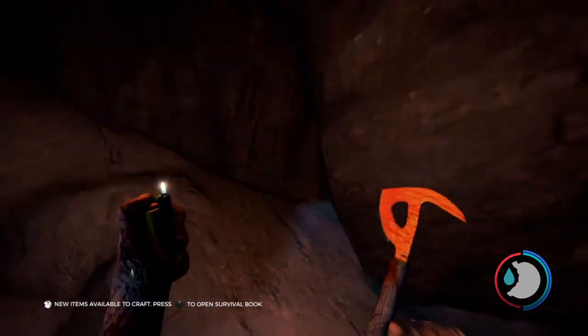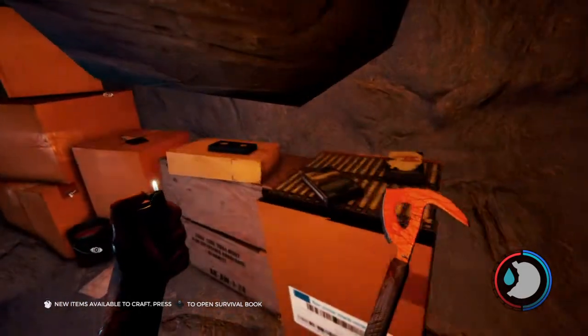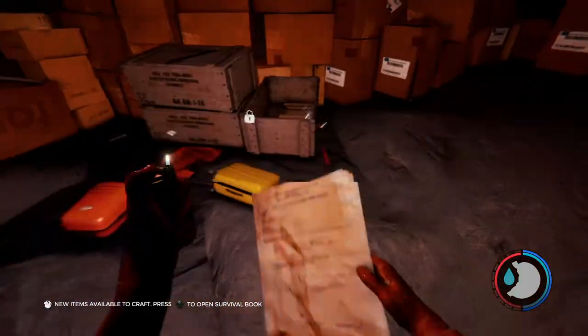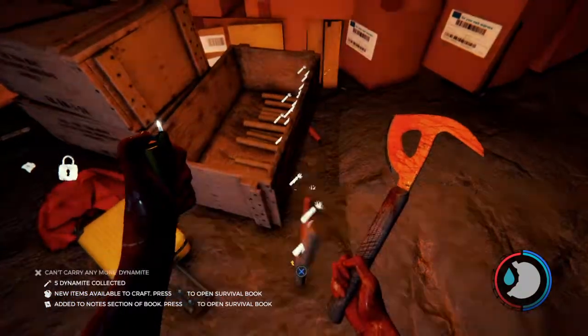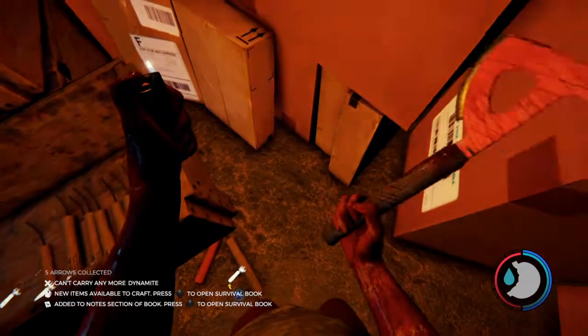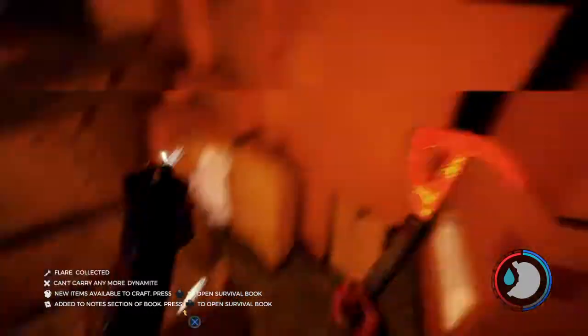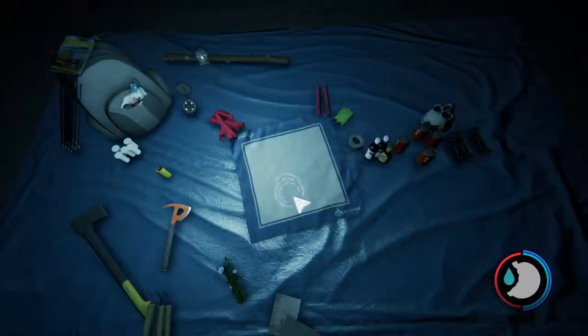You're going to see an opening. People like to call this the motherload - I do too. There are a lot of things in here: there are dynamite, flares, some modern arrows that are kind of hidden, so I'm just going to show you where those are. Right there, right there, and over here. Here's the modern axe, right here.